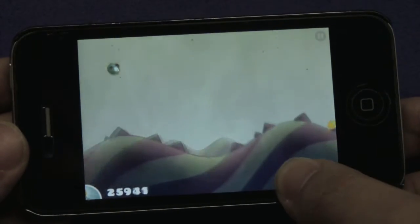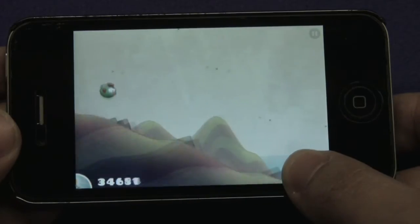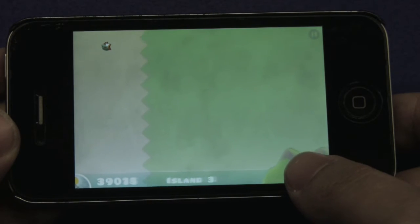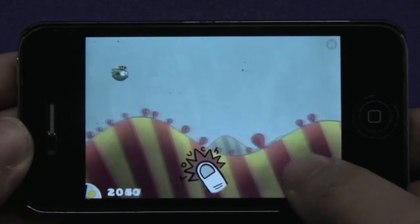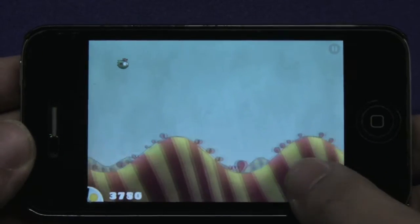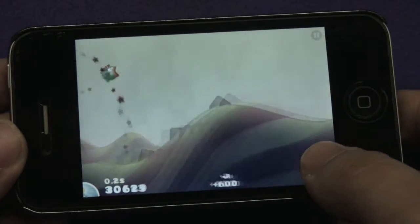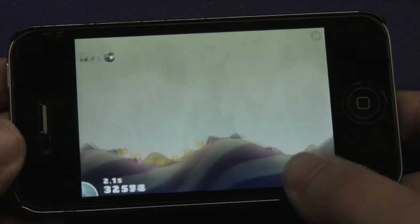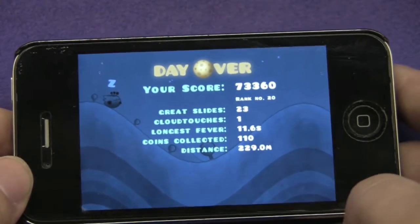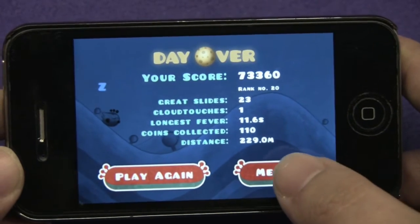The furthest I've ever gotten was island 7, but I heard there's about 10 islands in this game. There are yellow coins you'll always find at the end of the island, and sometimes in the middle — these give you three extra points for every coin you get. The only other item is a blue coin that gives you a nice speed boost to launch through the island. The better you go up and down the hills the further you go, but eventually you'll see the sunset — and this is game over, but they call it day over.